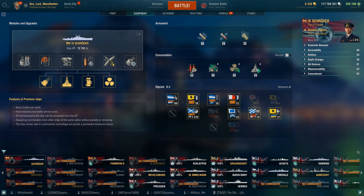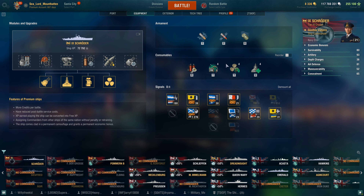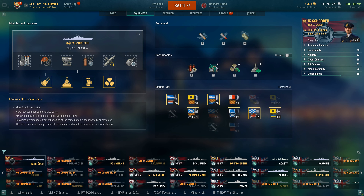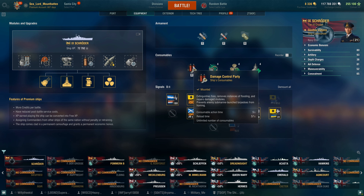Let's go over her box of gimmicks. She has a repair party — 380 HP per second, active for 28 seconds, reloads in 76 seconds, 4 charges with Superintendent. Engine boost: 15% engine boost, active for 180 seconds, reloads in 85.5 seconds. With the speed flag you can get this ship up to 39 knots, which is very fast for a ship of this size. And of course, good old German hydro: 6 kilometer hydro, active for 120 seconds, reloads in 114 seconds. Damage control is active for 5 seconds and reloads in 57 seconds.